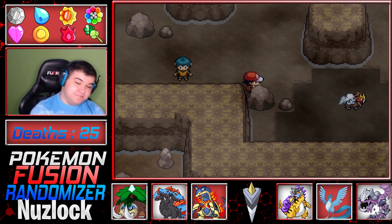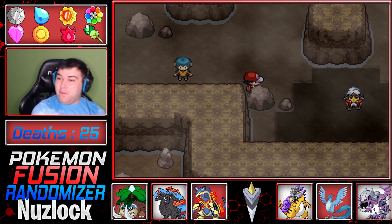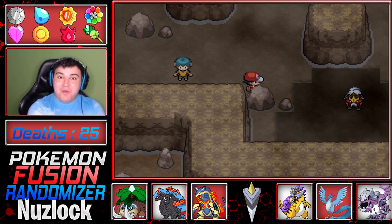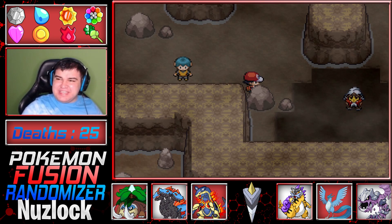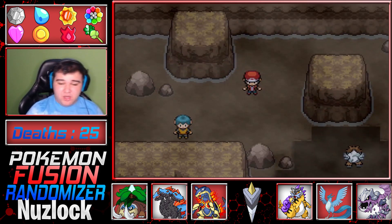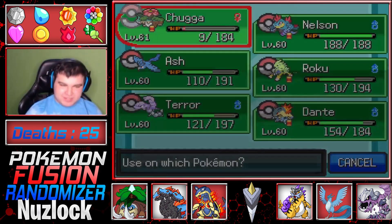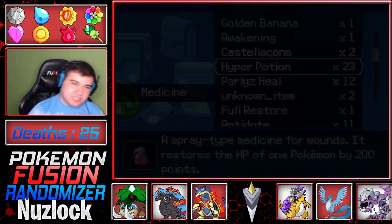Excuse me? Why is Nelson just sitting there? What the fuck — also it looks so oily, ew. Okay, sure we can fight Entei I guess. We are nearing the end of the episode. I wish I was getting through this faster — there's so much in Victory Road, I didn't expect this at all.